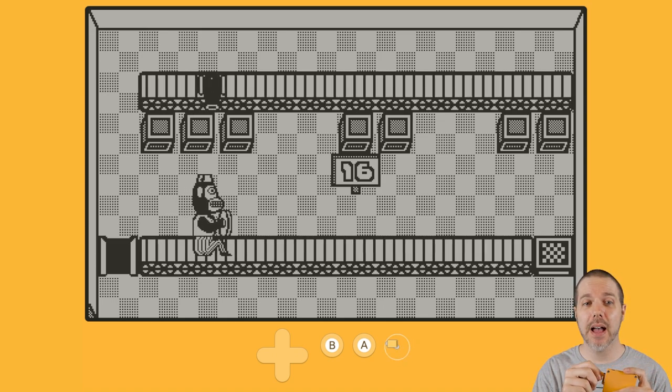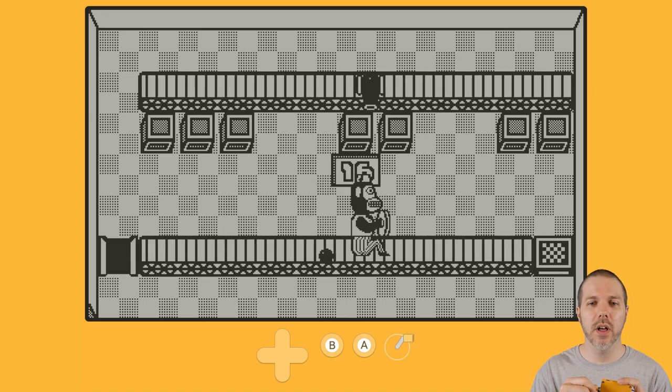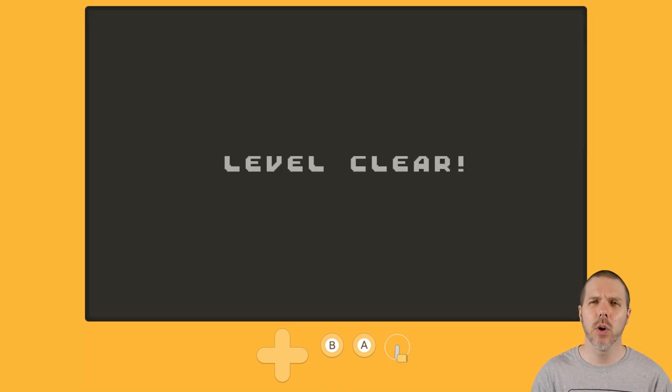Very simply, you crank either back or forth. In this case, there is a cannon shooting cannonballs, and you don't want that. So we're going to crank real fast to not get hit by the cannonballs on stage 16 of 100.